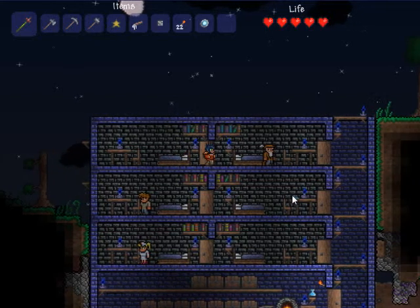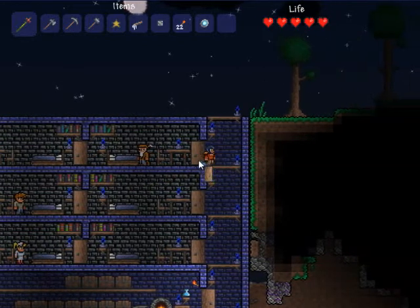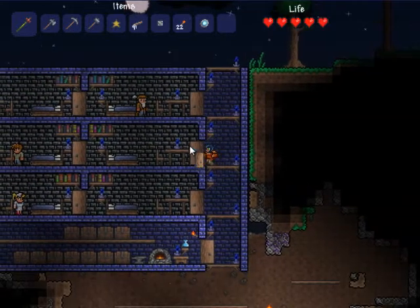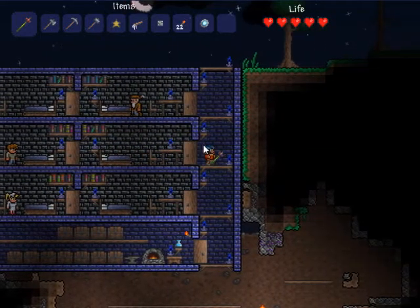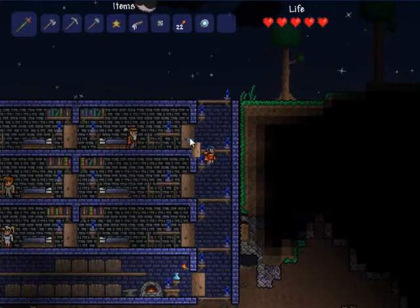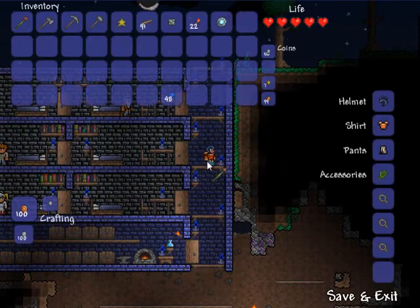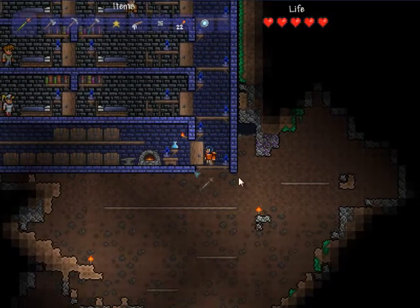Welcome back to Let's Play Terraria. As you can see, I've built up a little home. I actually used my other character to build it because I had this blue brick, sweet silver stone background, and all this extra stuff. It's all just aesthetic, so I figured it really doesn't matter to cheat — I'd rather use the best tools available instead of making a much uglier house.